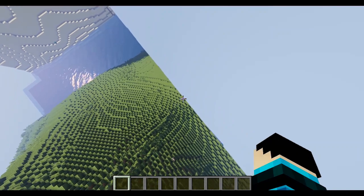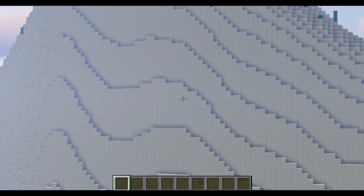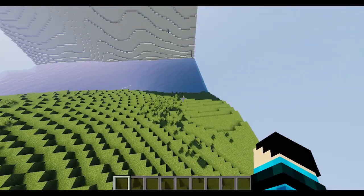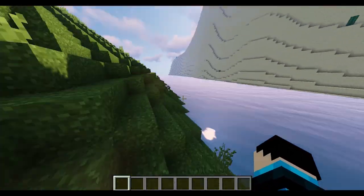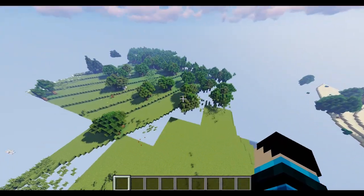And does this just drop off into void? Yep. That's a really sudden mountain, especially for sand — that's huge. But this river here, I love the look of the water with Optifine.